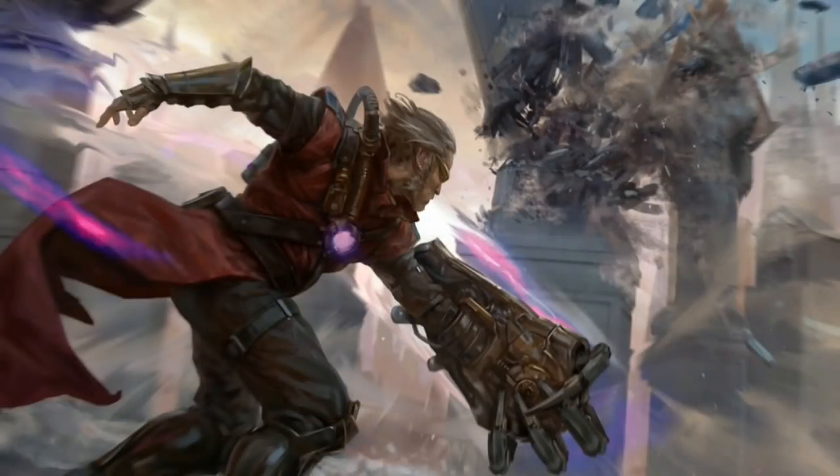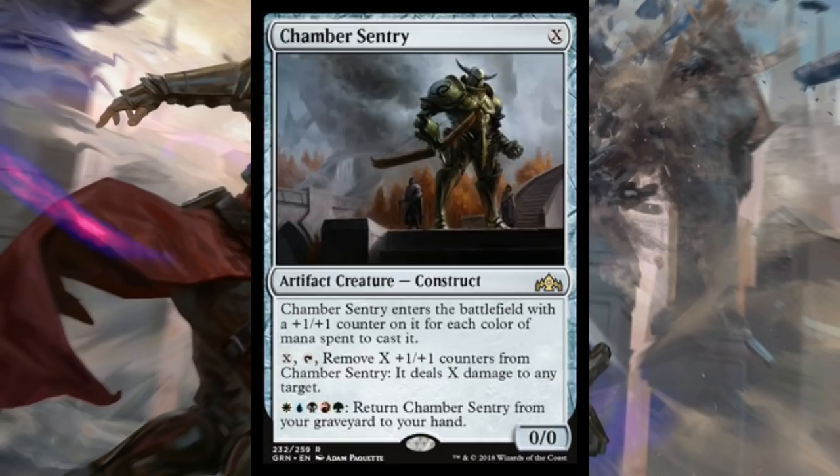First let's look at a card that was spoiled last night. This is Chamber Sentry, and it might be one of the better cards of the day just because it's the only rare we'll look at. It's X for an artifact creature — it's a Construct, 0/0 — but it enters the battlefield with a plus one plus one counter on it for each color of mana spent to cast it. It has Sunburst — it's not written on the card, but that's Sunburst. You can also pay X and tap it and remove X plus one plus one counters from it to deal X damage to any target.